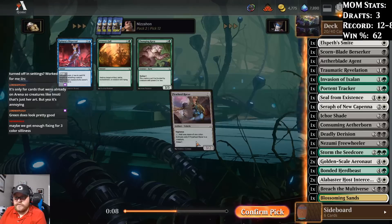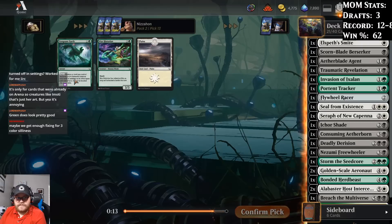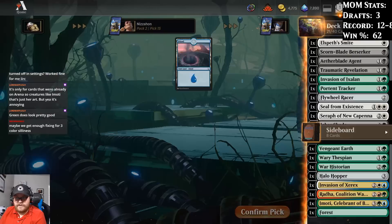Maybe we just want Flywheel Racer. We'll take the Racer. Green seems more open, but the quality of cards overall seems higher in white.